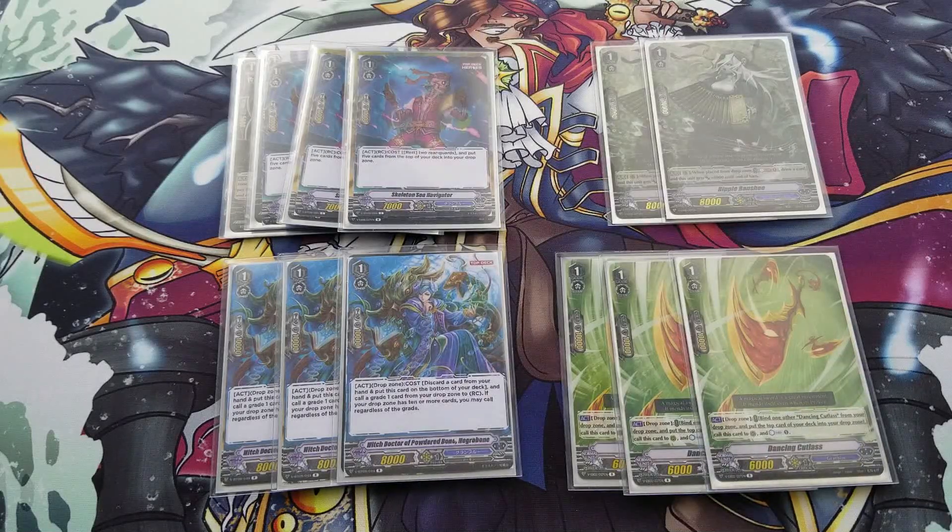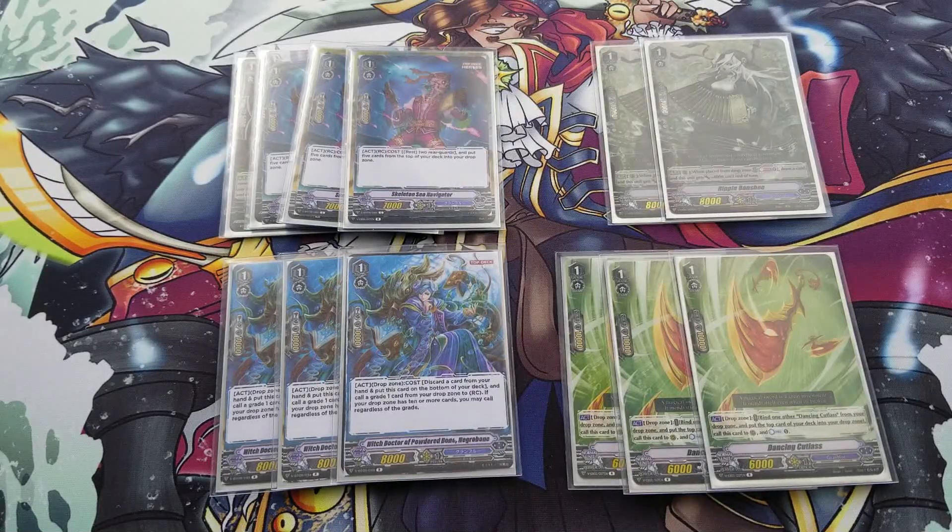Cards like Obadiah and Columbard can fetch these grade 1s too to set them up for later use. Hanali might be introduced here for a more competitive scene depending on the metagame. A lot of the new support, even for Harry and cards like Sharhot, are starting to have cards that retire during the main phase, which gets rid of Hanali anyway — so you might as well use a different card.